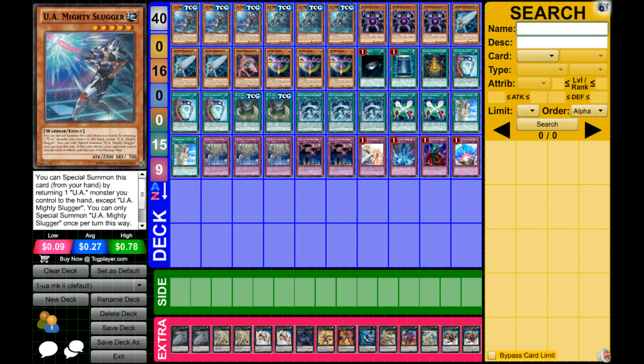The extra deck is not very important — I don't really use it that often. Normally I just get Slugger, Perfect Ace going and beat down with that, maybe adding a Caius or a Moralltach just to get some extra damage in.